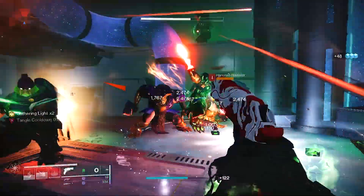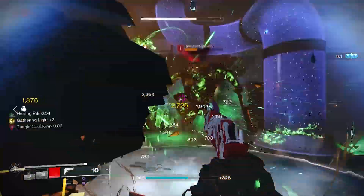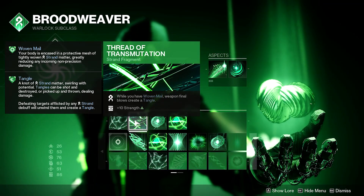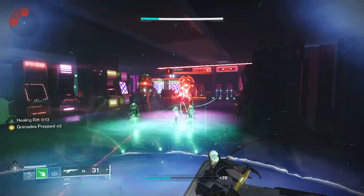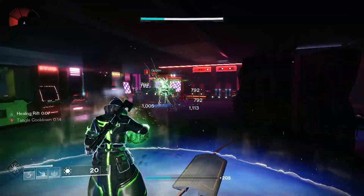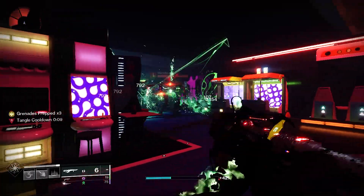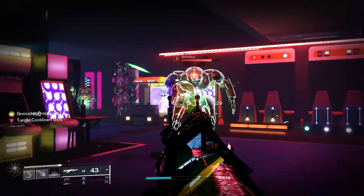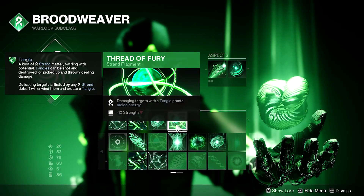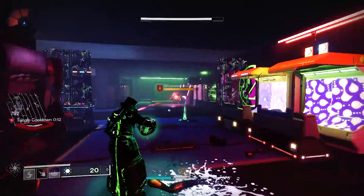Woven Mail does not ward off precision shots or melee attacks, but can be re-triggered every time you collect an orb. Thread of Warding synergizes well with our next fragment, Thread of Transmutation. While wearing Woven Mail, weapon final blows create a tangle and give an extra 10 points in strength, helping reduce the cooldown for Arcane Needles. Most importantly it provides a tangle, which is extremely beneficial because we're also using Thread of Fury — damaging targets with a tangle grants melee energy, creating a wondrous chain of synergy between these fragments and our Arcane Needle.